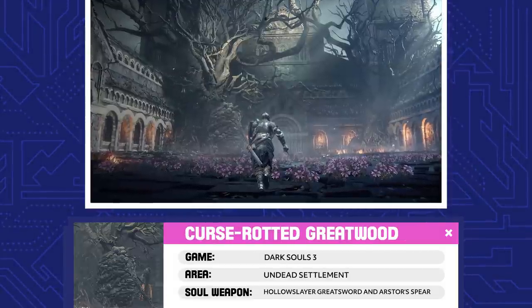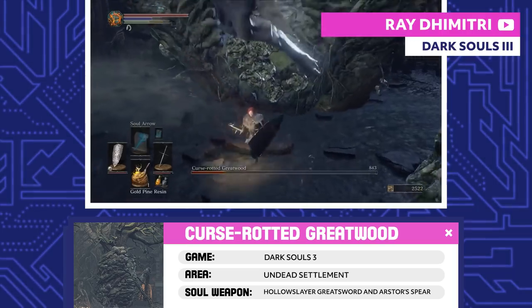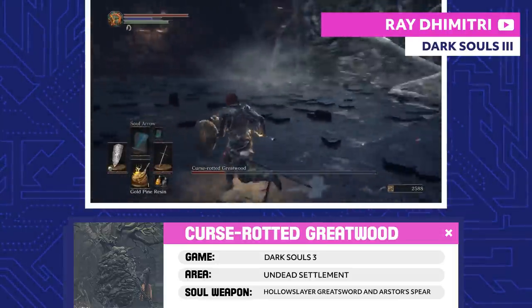Curse-Rotted Greatwood. The Curse-Rotted Greatwood used to be your average, everyday spirit tree. Once the Undead Settlement fell victim to all kinds of curses, the worst ones got sealed inside the tree, morphing into the grotesque, sack-spotted Greatwood that we know.